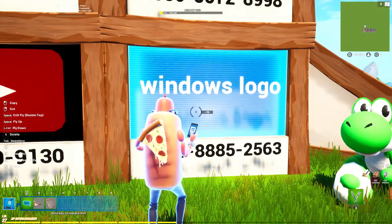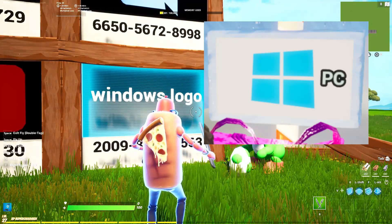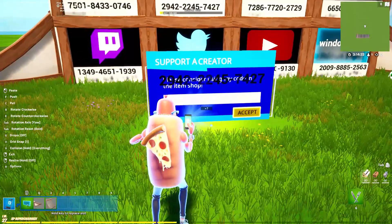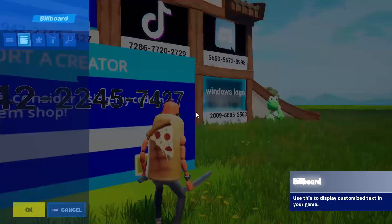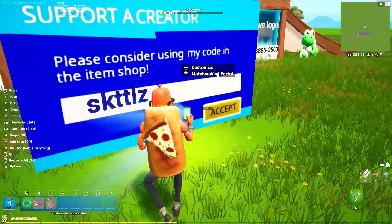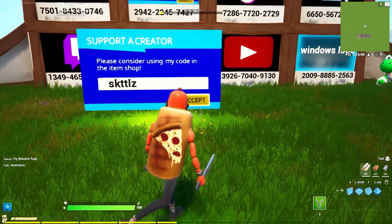The Windows logo hasn't updated yet for the map, so I don't have it live, but I'll put a screenshot of what it looks like on screen. For the Support-a-Creator code, it's a blank template — what you should do is grab a billboard, type your code, and place it on the blank spot so you can put that at the beginning of your map for people to support you.